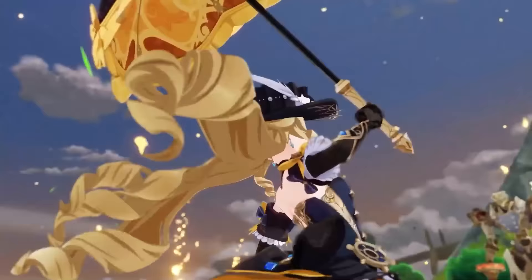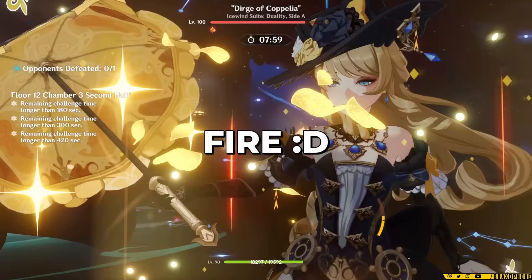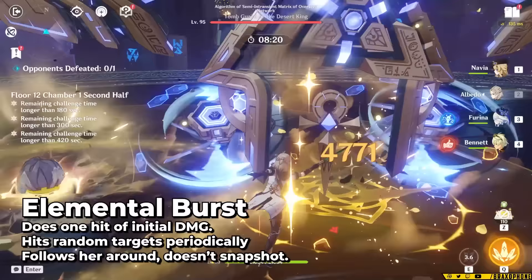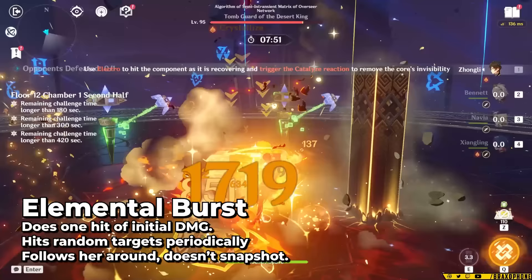Navia's burst is a volley of death — it's a semi-invisible AoE around Navia about the size of Ayato's burst that randomly targets enemies in it. As she moves around, the circle follows her. Enemies in range will take AoE Geo damage at random. Like the rest of Navia's kit, it only hits enemies on or close enough to the ground, meaning Navia is canonically a ground-type Pokémon.